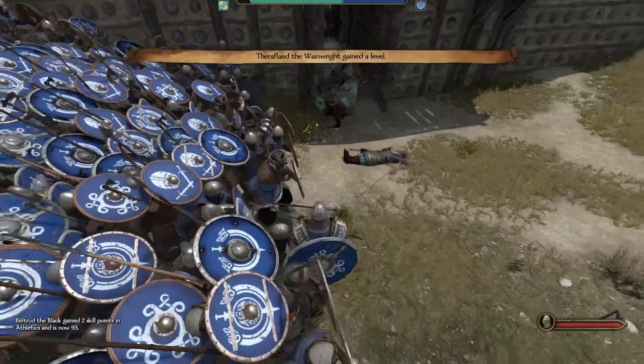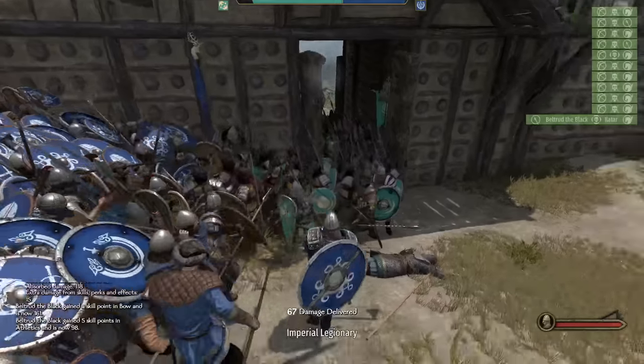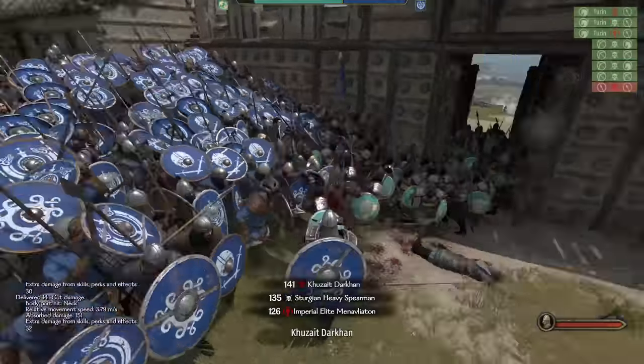They send a wave of top tier troops down the middle. Welcome gentlemen, come right in. They peel off to our left and engage the infantry, but also expose their flanks to archers and our massive two-handed axe. And because we mostly attack troops who are already engaged in combat, it's easy pickings.